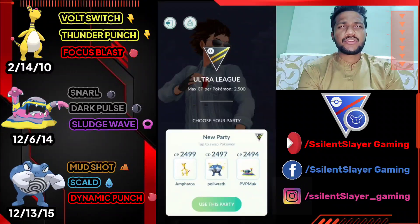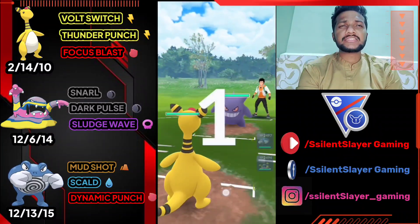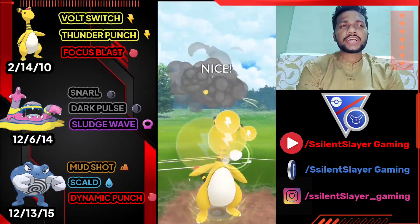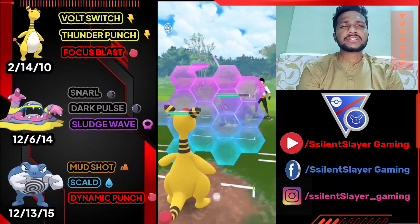Let's go for the first match. Let's see what the opponent has. If you're new to my channel, please subscribe and watch my video till the end to find some amazing content. Opponent has Gengar — it's like an average stat Gengar, but Volt Switch does more damage than Shadow Claw. We're definitely going to use our shield.